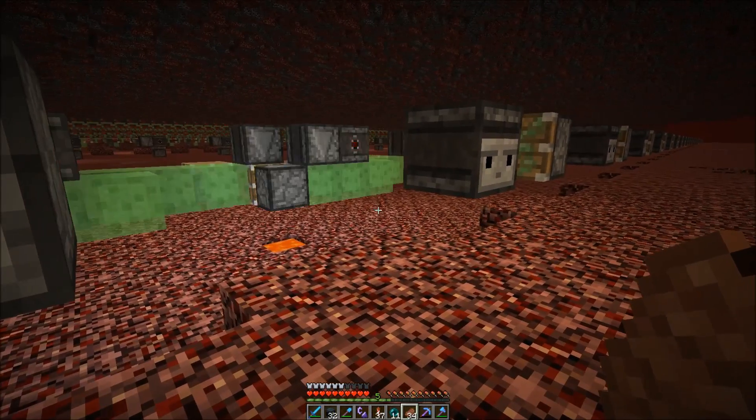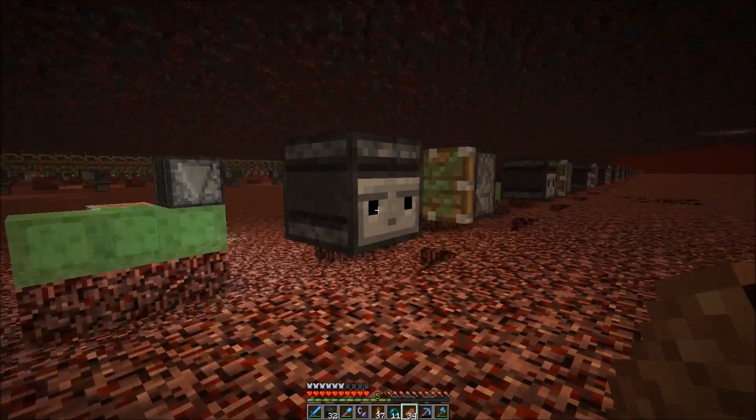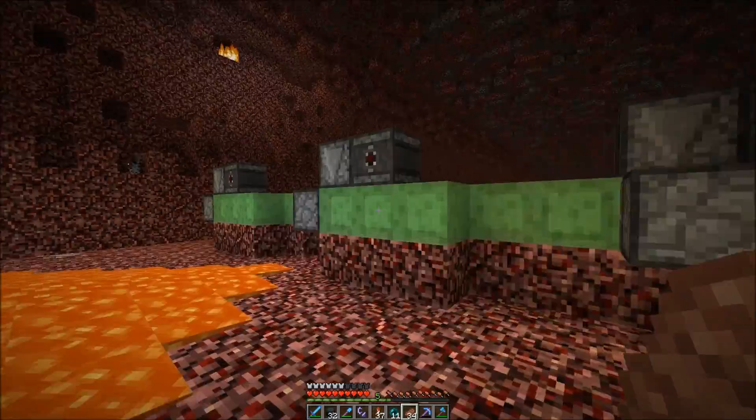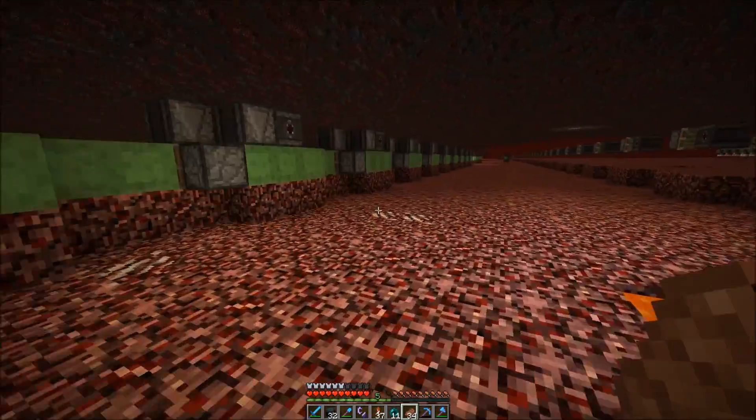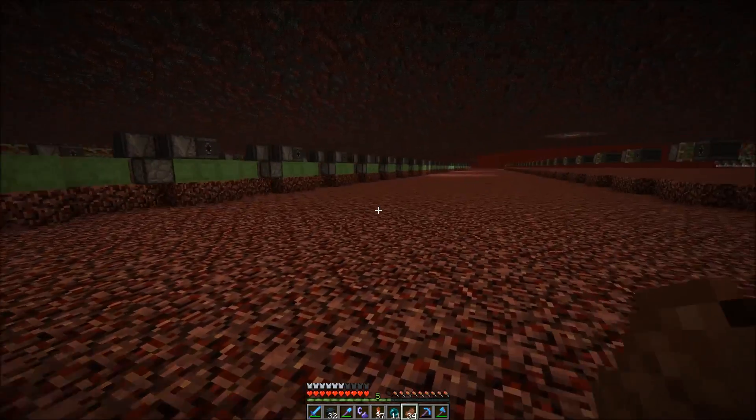Now the machine is incoming - check it out as it gets moved over. Here it has grabbed the netherrack blocks. This section is 360 blocks long so we get 360 blocks per pass.